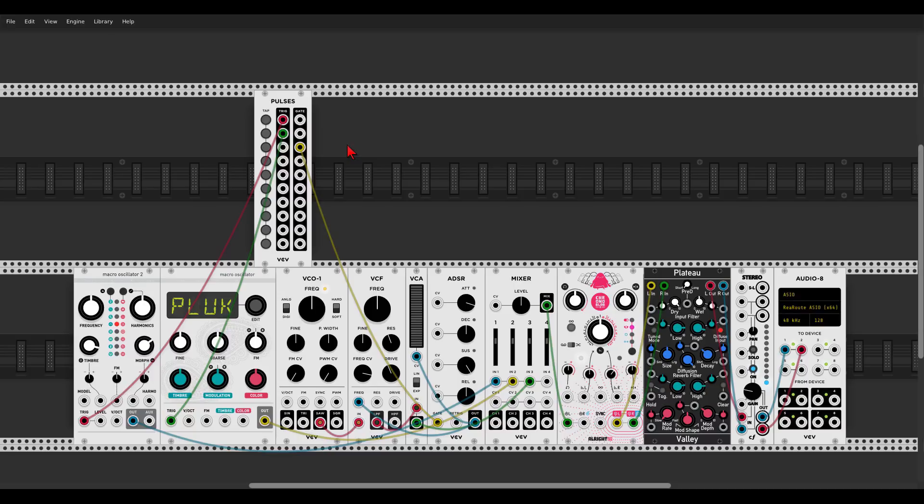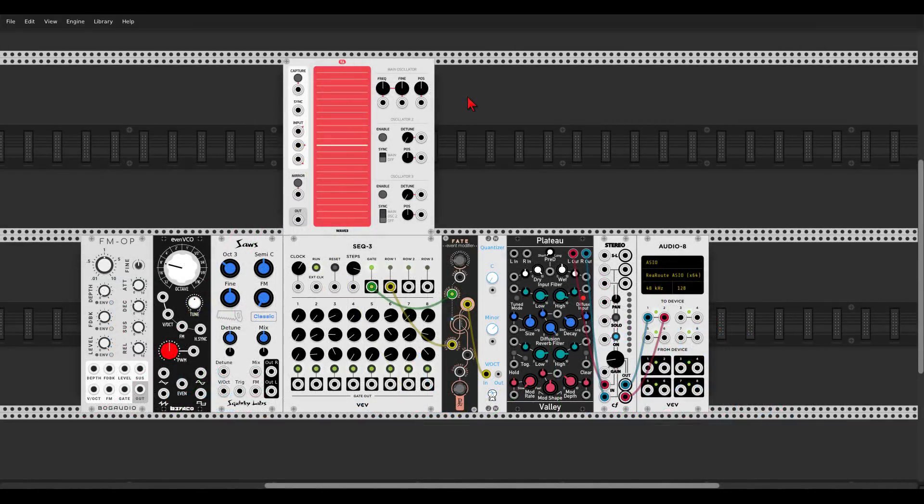Here we have a new module from the Tiny Tricks collection: a wavetable oscillator that you can record your own waves into. Here I have the FM operator going to input 1, the Even VCO's waveform to input 2, and Source from ScreenCollabs going to input 3. I can capture the waveform, giving us 3 waveforms — one up, one in the center, and one down. I can send this to the reverb and scan between the wavetable we've created. I can also enable 2 extra oscillators and change their position separately, which is quite cool.